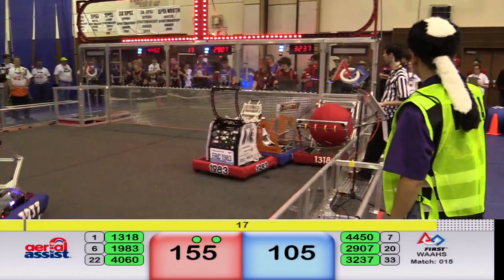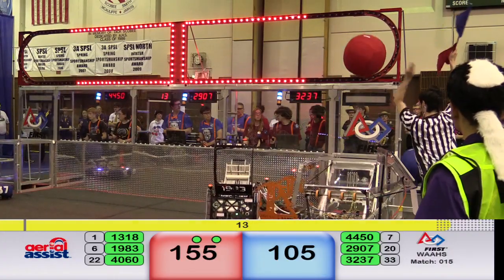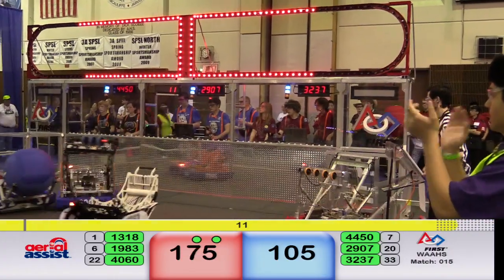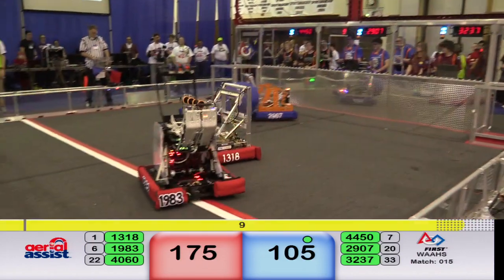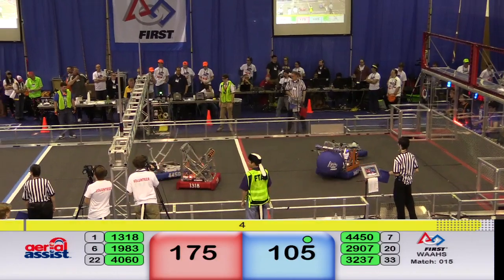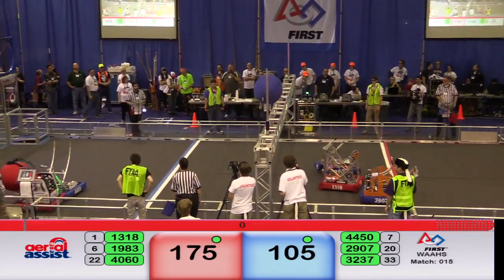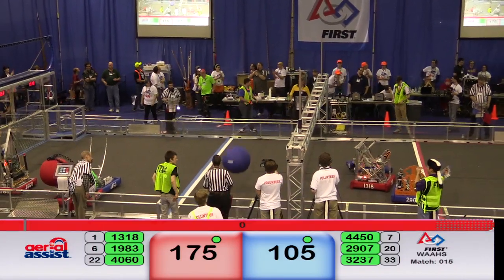IRS is down to the corner looking for another high goal. 10 bonus points showing for Red — can they go for a high goal for 20? They do. It's 175 to 105 as we get the 10-second mark. 40-60 waiting for the new ball for Red. 32-37 and 29-07 looking for the ball for Blue. 29-07 has it — truss score is good, but we're out of time.